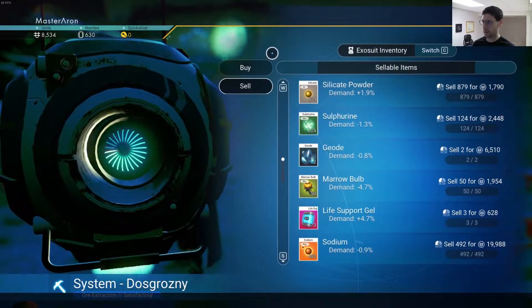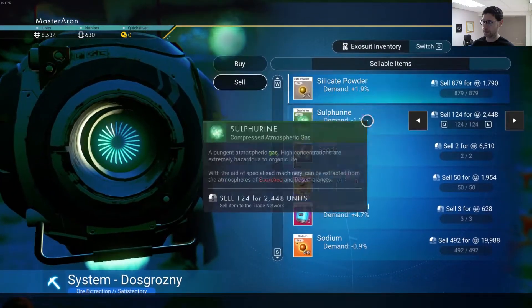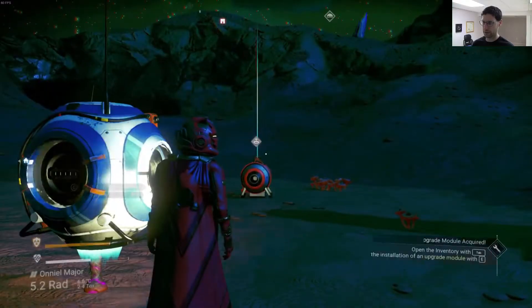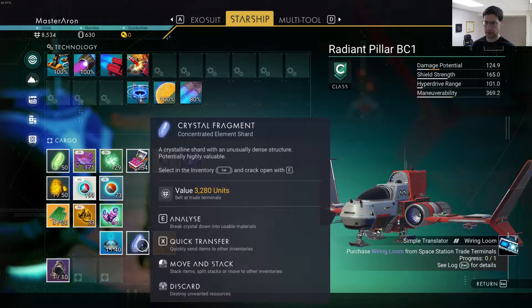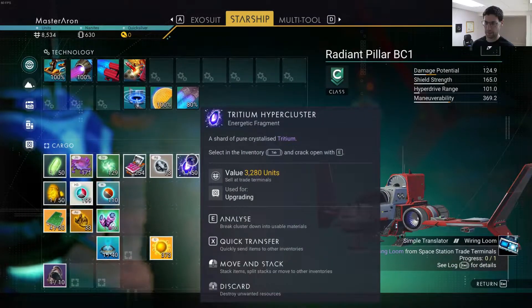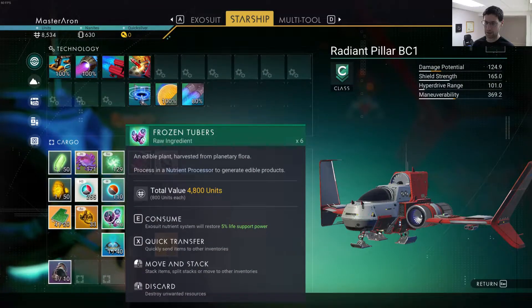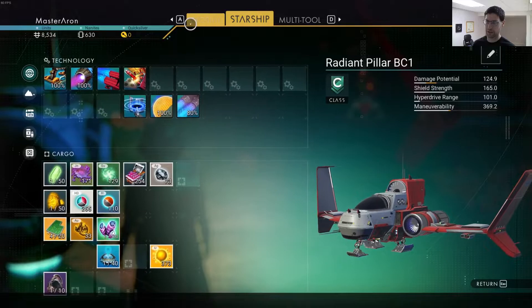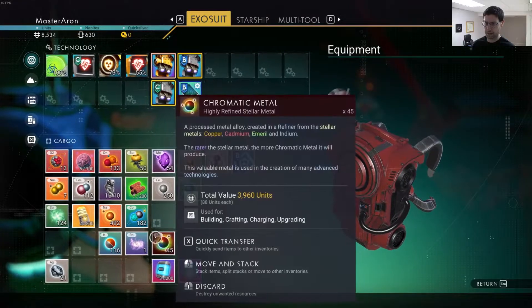How about sell? Let's switch. Silicate powder — junk, basically. Geode. I have more geodes. Let's see here, where's the geodes? Analyze. So that's now interesting. Consume. Oh okay, now I'm understanding — there's some stuff you can actually... Geode. Analyze. So breaking that stuff down. Excellent.